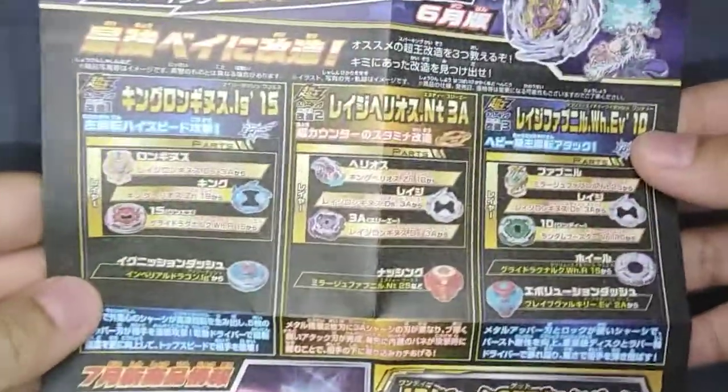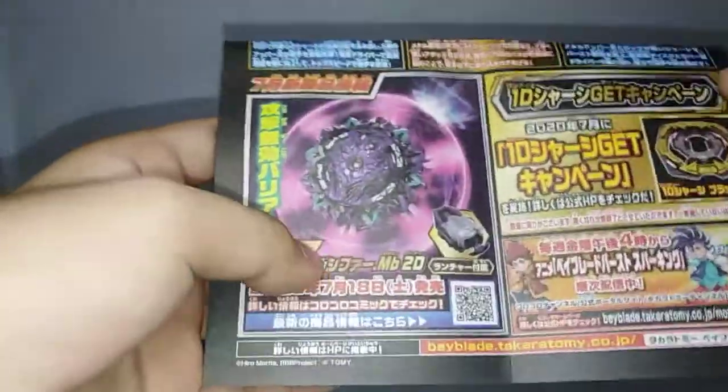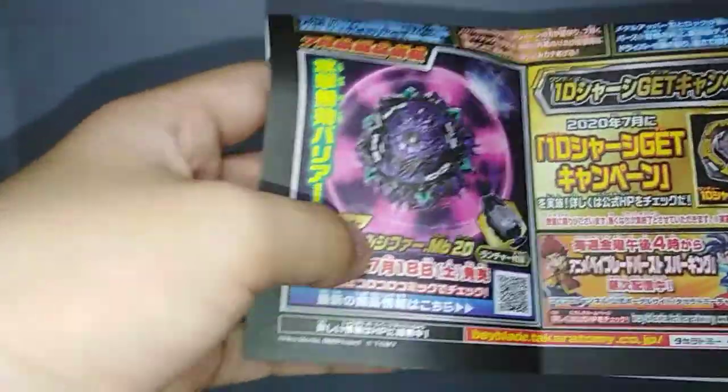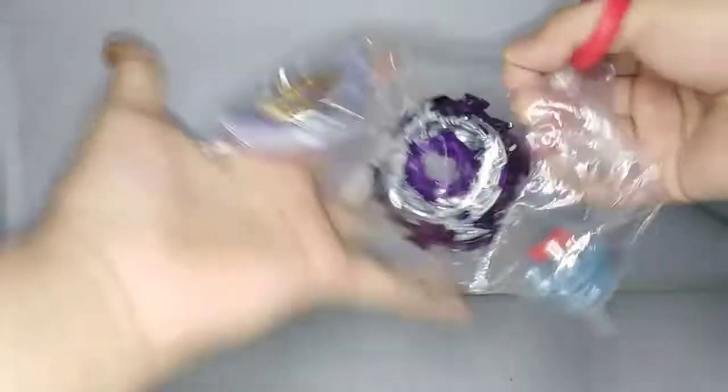Pause the video if you guys want to see the combos right there. And we have Viren Lucifer - I think that would be super expensive because that's that sparkly launcher, but it looks amazing, guys. Looks so pretty. And then this campaign thing. Instructions and stuff.